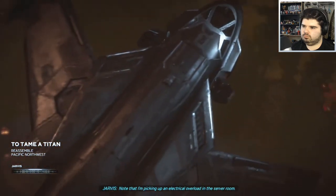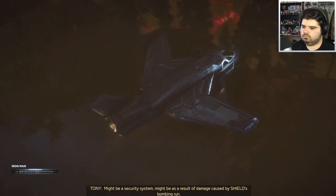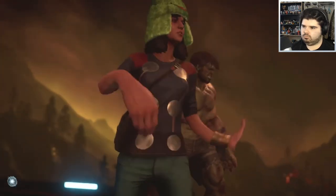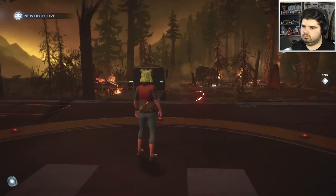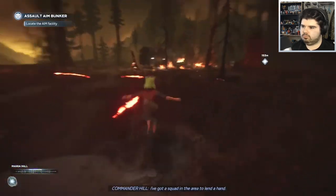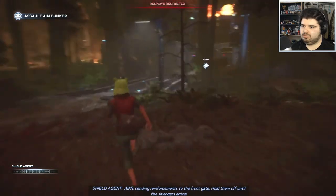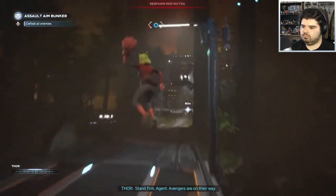'Jarvis, are you still blocking AIM's network access? For the moment, though they're putting up quite a fight. I'm picking up an electrical overload in the server room — might be a security system, might be damage from SHIELD's bombing run. Be careful.' Best way into the facility is the main entrance — got a squad in the area to lend a hand.